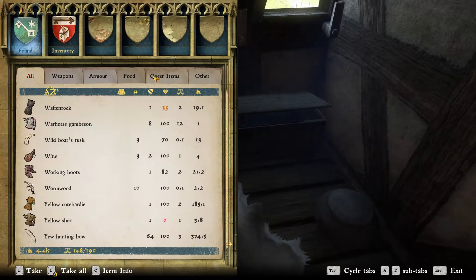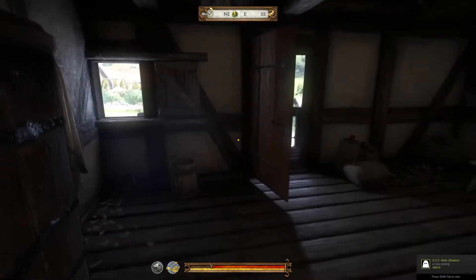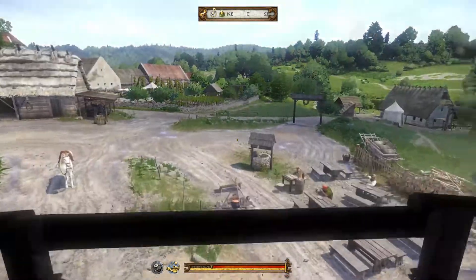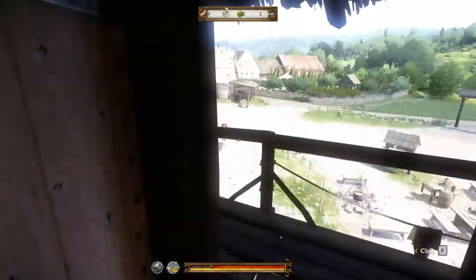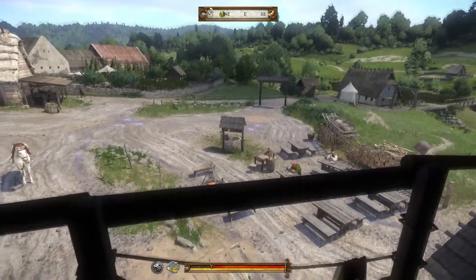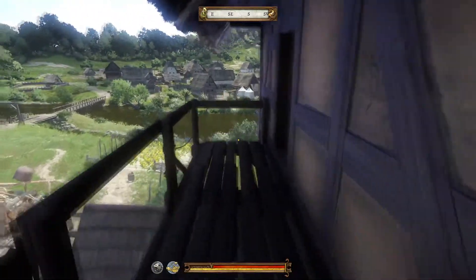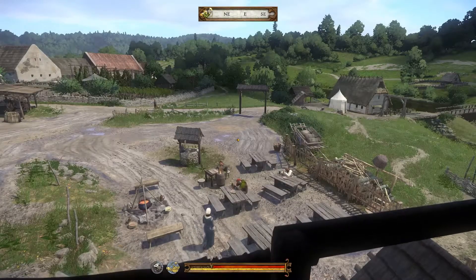But make sure you rent a night, because if you don't rent a bed it doesn't show your items. If you just lockpick it, nothing shows. So make sure you get a bed and sleep for a night, and that's when I figured it out — it makes the game a lot easier.